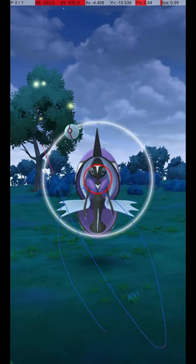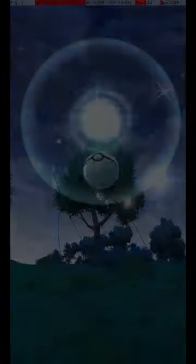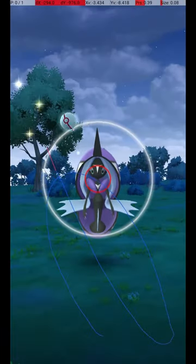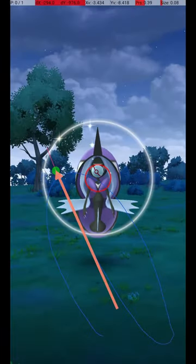If you release the ball before the Catch Circle is visible, then when it reappears, the Catch Circle will still be the correct size for the excellent throw. Don't release too early, or the ball will bounce off. My approach is to throw from the lower right corner to just inside the left of the grey circle, about level with the Pokemon's head, slightly above the horizon.